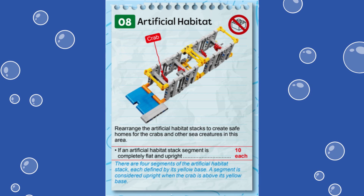For this mission, 10 points are awarded for each stacked segment that sits flat on its yellow base on the mat with the crabs inside right side up.